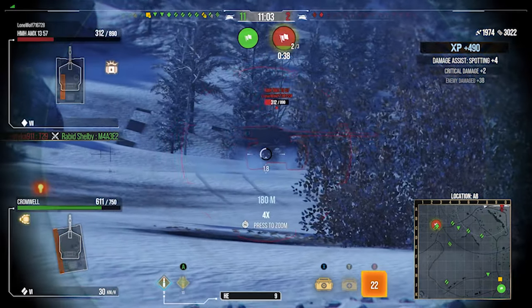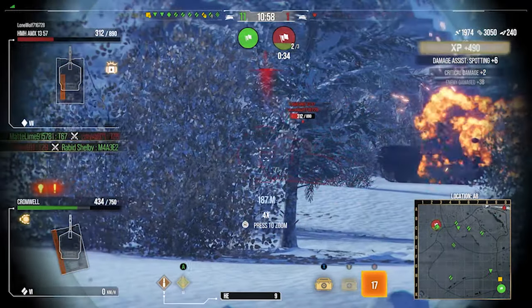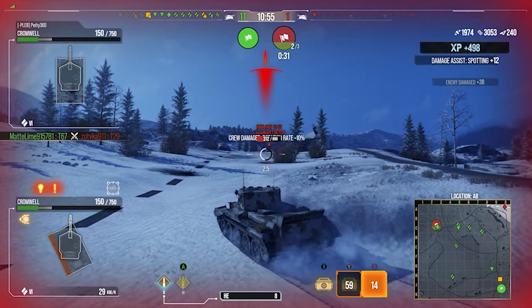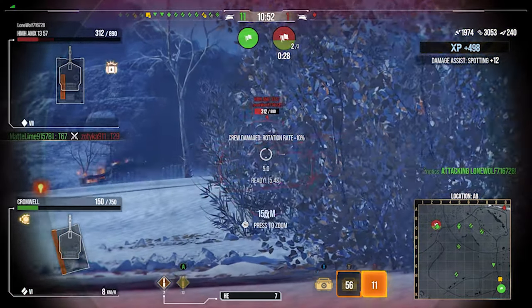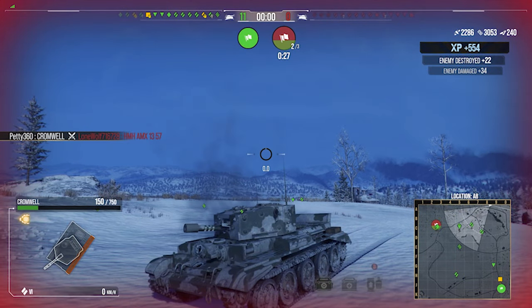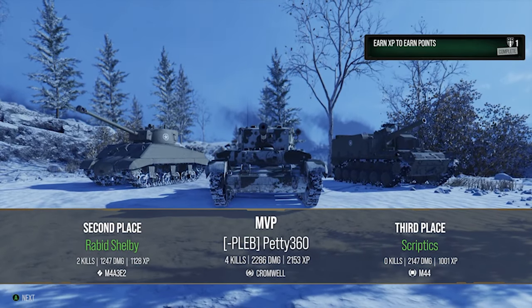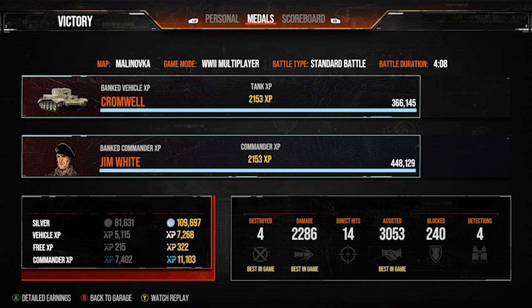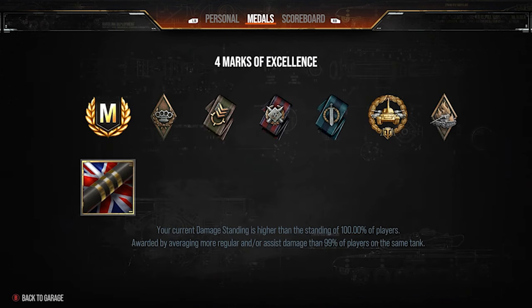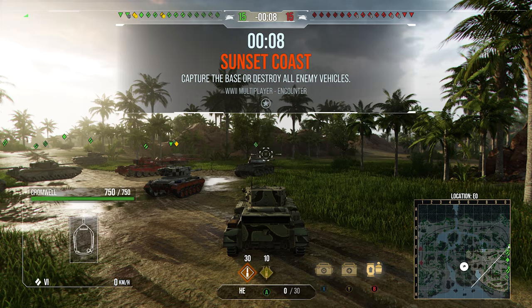Advanced Loader makes the DPM better, but you could easily drop the GLD and run Vents for maximum view range and overall tank improvement, or you could run the Camo Net to make the camo really filthy on this tank. Look at that pen — that's beautiful, that's why this gun can be beautiful. We finished that first game with four kills, 2.2k damage, 3k assistance, the Ace Tanker, the High Caliber, and 2.1k base XP.